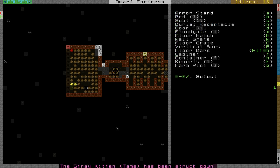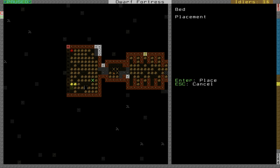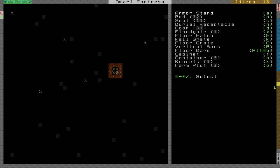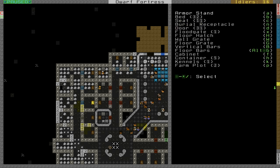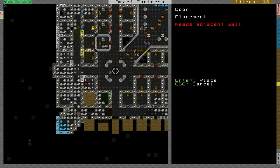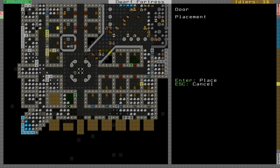Cancel that designation, place another bed. Beds, beds, beds - we've got beds. We have tons more rooms for all these migrants that just hit us. There are so many of these guys. Try to take care of them as best as possible, as fast as possible - that's my advice.